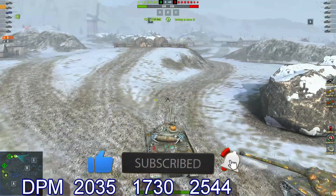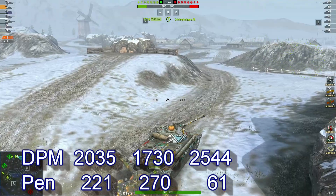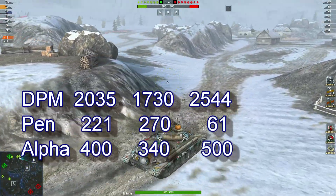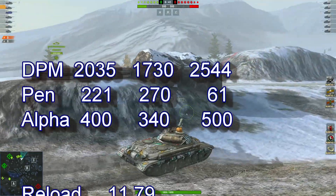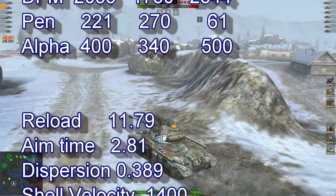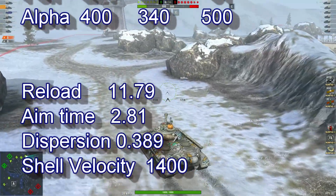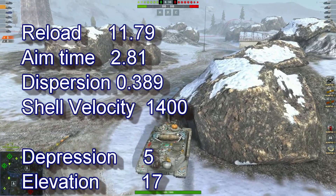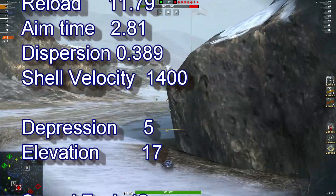2035 DPM, 221 penetration, 400 alpha damage, looking at a reload of 11.79 seconds, aim time of 2.81, dispersion 0.389, shell velocity 1400, gun depression 5 degrees and elevation 17.